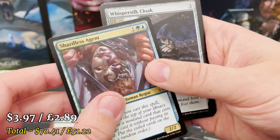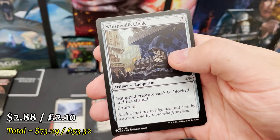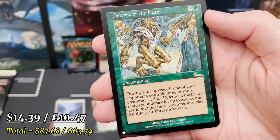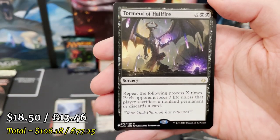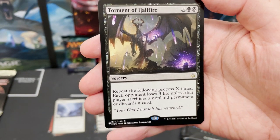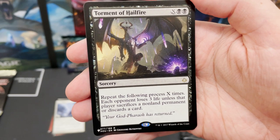You get two of every colour, then an artifact or land, and a multi-coloured card, and then your retro card — Defense of the Heart! And the rare — oh yes, yes, yes! Can somebody give me a yes in the comments? Torment of Hailfire — only a rare from Hour of Devastation, but it is a valuable card.